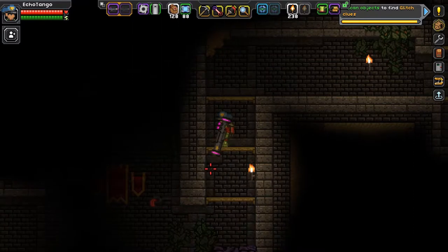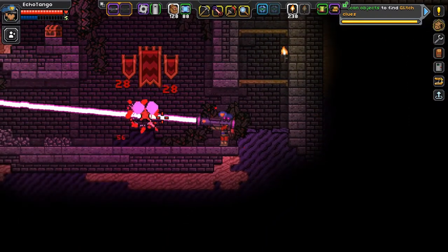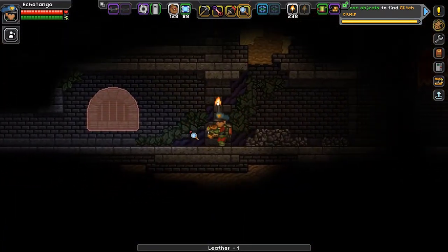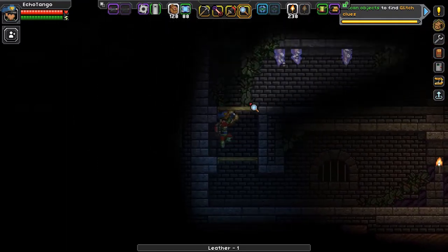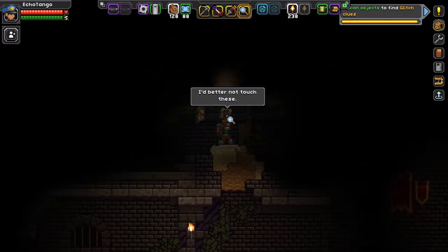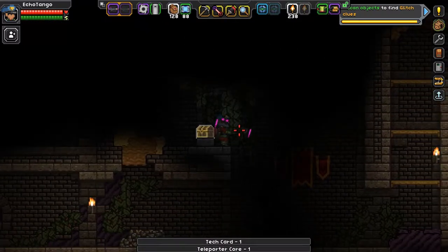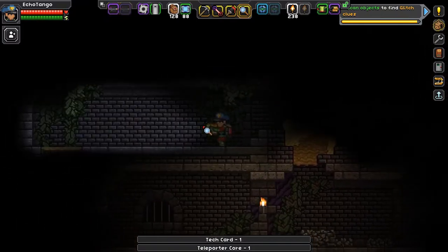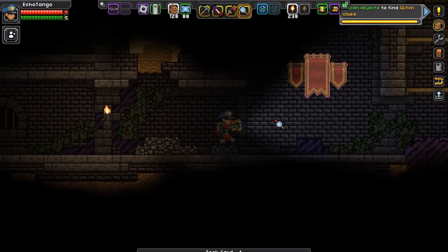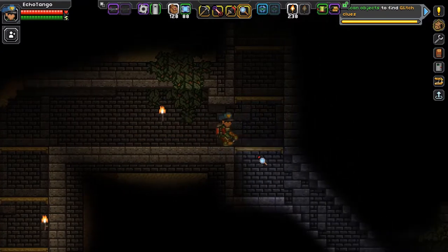Moving left. Some more enemies. A chest. Great. Spikes, spikes, more spikes and treasure — I like that, that's good. So yeah, pretty much an abandoned glitch underground fortress.